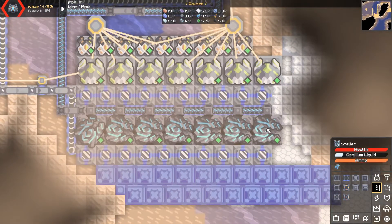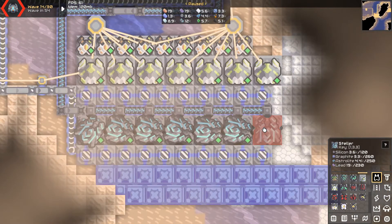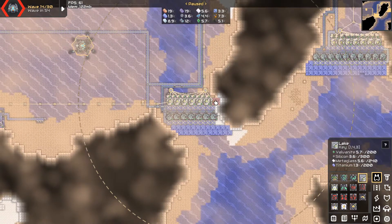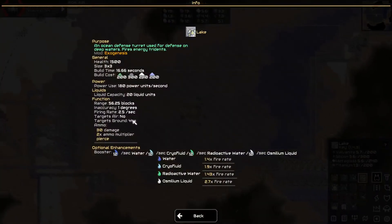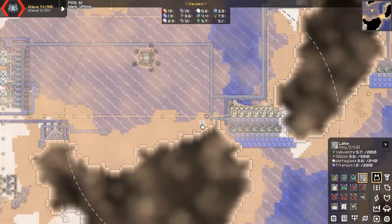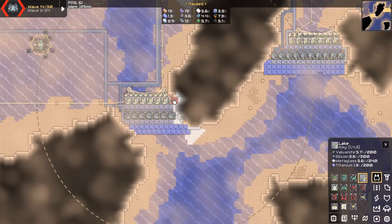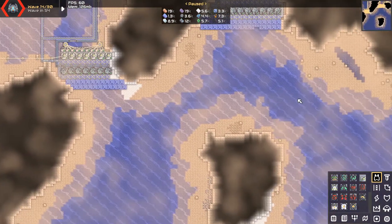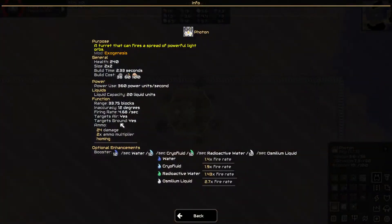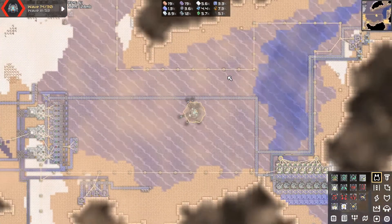Defense-wise, we have the stellars, which are the high explosive astrolite shooters. We have the lakes, which are essentially ground missiles — they're tridents used for defense of deep waters and they have a huge attack range, like absolutely ginormous. So we have a bunch of those here defending because we have a lot of water-based enemies, and then we have the photons for our air-to-air combat as well.